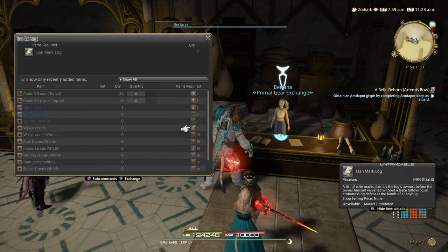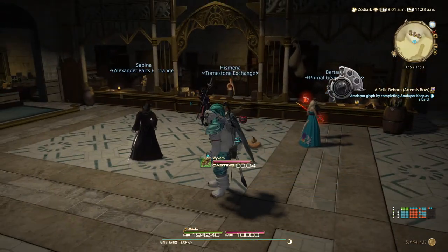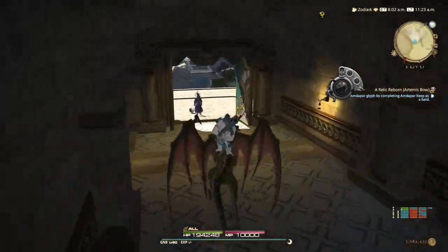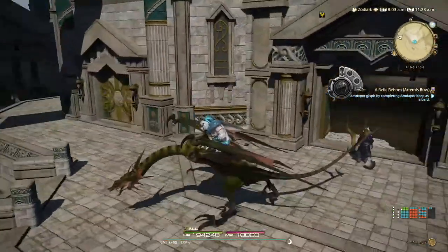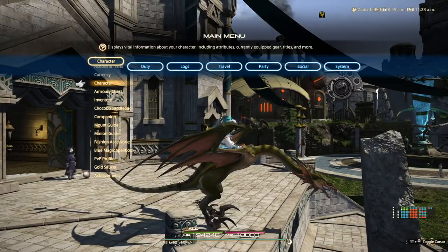Go to Primal Gear Exchange, then Uncanny Knickknacks, and then scroll down and you've got the Wyvern Horns. You can see it requires six logs — trade that in and you can get the mount. These wyverns appear in Heavensward as a mob that you defeat, so it's quite a unique mount.